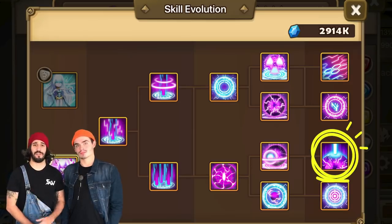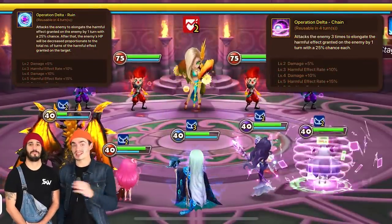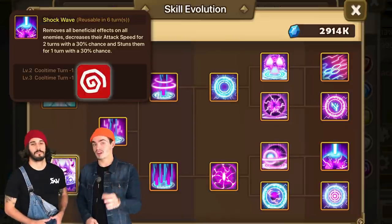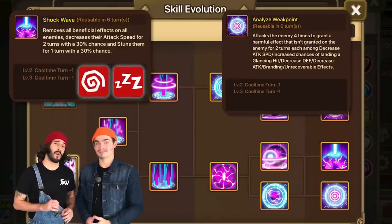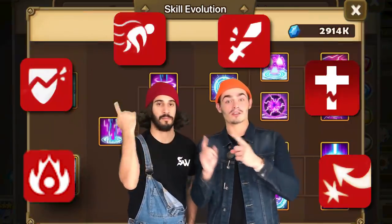The second part of the skill tree focuses on either stripping or extending the duration of debuffs on your enemies, and for your second skill choices you get to choose between exactly those two options. The last two third skill options: one strips all enemies and has a 30% chance to both stun and sleep everybody, or you can choose a skill that puts random debuffs for two turns on your enemies — debuffs that they don't already have.